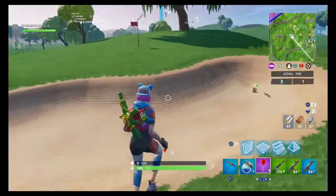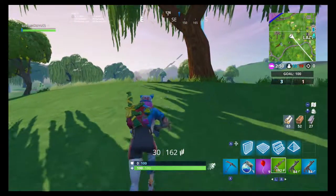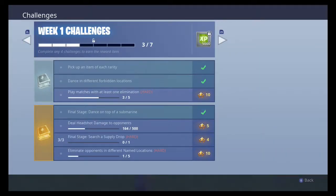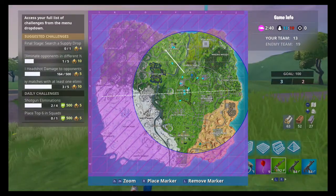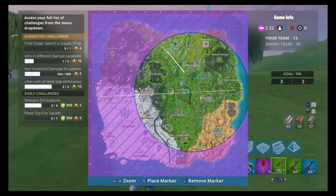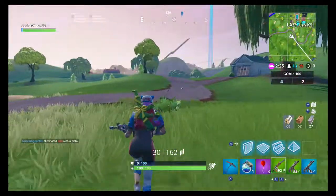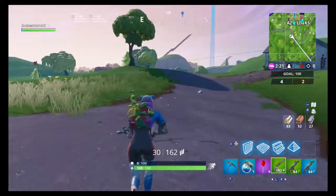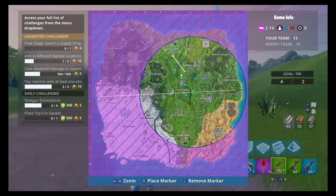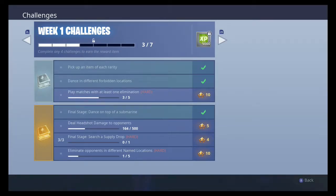Play matches with at least one elimination — it's probably going to be faster in solos because you don't have to worry about whether you knock them down. For location-specific eliminations, Dusty Divot and Retail Row are in the circle a lot of times, and there are often two named locations in the circle, so if you can go to both you could get two eliminations in one game and only have to play two matches total. You can also do it in solos, but Team Rumble is nice because you continuously respawn.